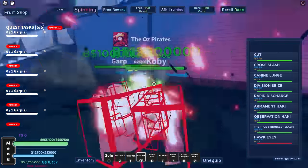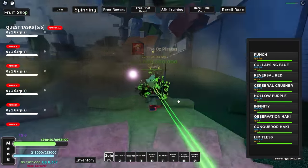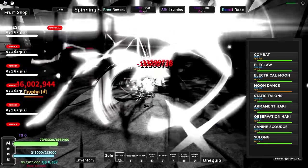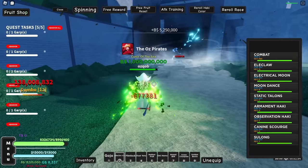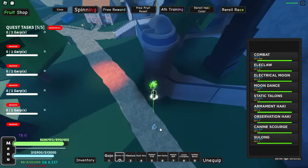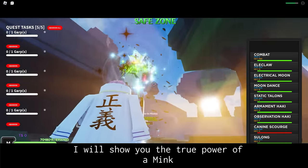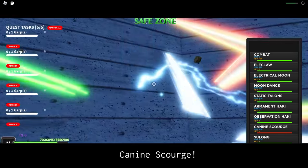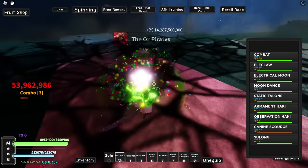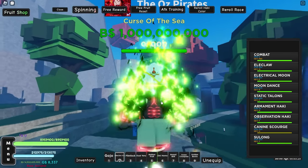We're also going to turn on Dual Yoru's Hawkeye mode. Moon Dance — yes sir. Now we turn on Limitless mode on our Gojo Fighting Style too. Static Talons — that damage is insane, in one move we got these dudes to half HP. We throw one more Moon down and finish them off with K-9 Scourge. That one-shots Garp and Kobe — yes sir! We got 14 billion cash, so we're going to go test our luck at the Fruit Merchant.